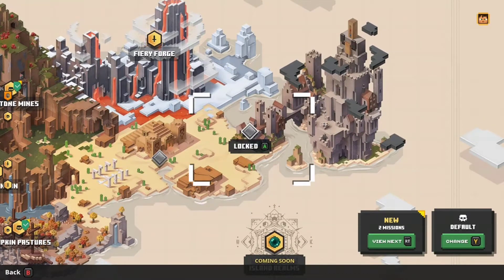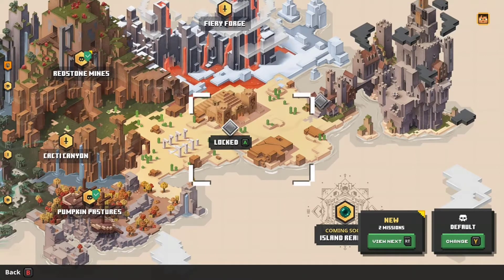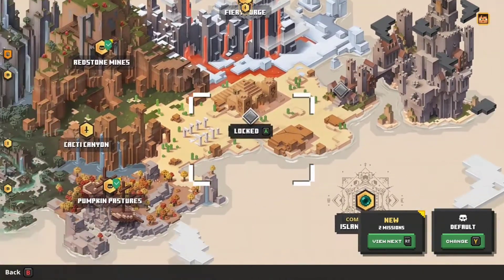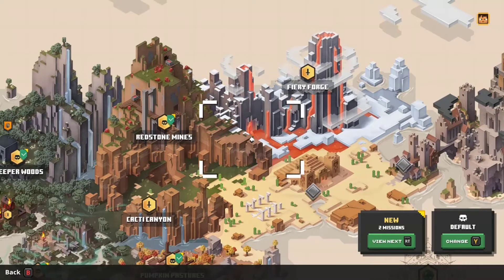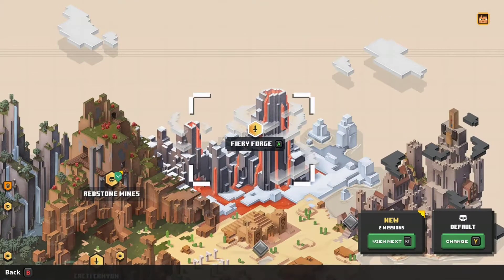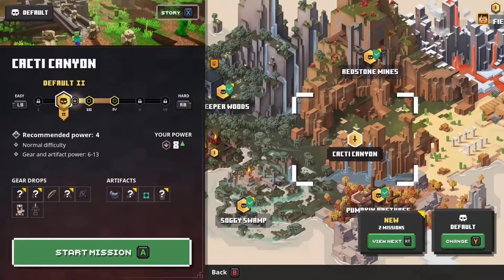So we can go from Fiery Forge over to there, or from the locked area over to Cacti Canyon and then further along the map. Let's do Cacti Canyon, finish this part of the map off. Actually wait — the Fiery Forge says level 10 recommended. Let's do Cacti Canyon; we're ready for it at level 8. We'll get a couple levels in.